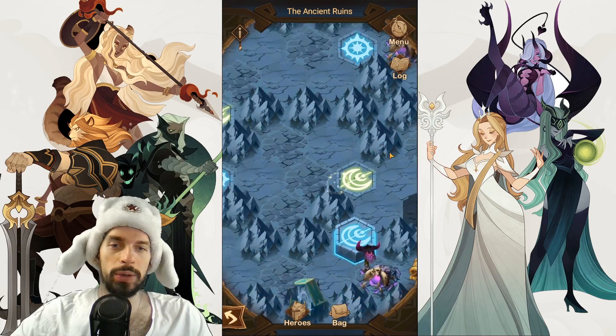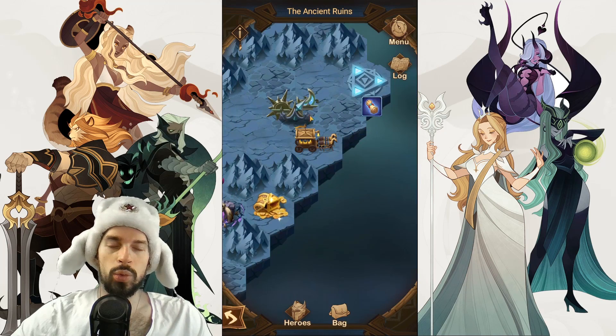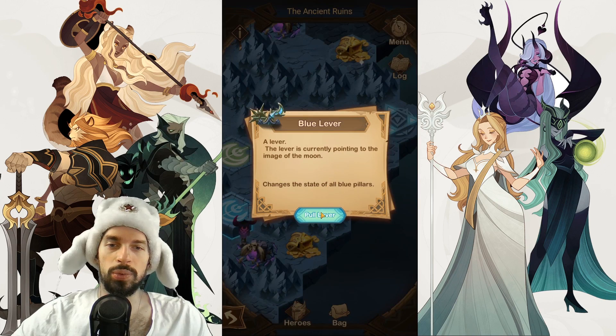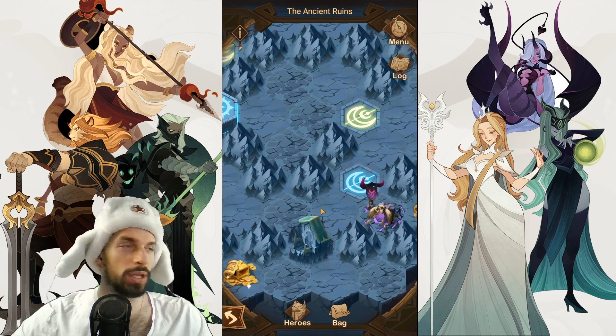After this we go all the way down over here past the open pillar. We get the chest and use the pillar — pull the lever. Now we have another passage open down here.